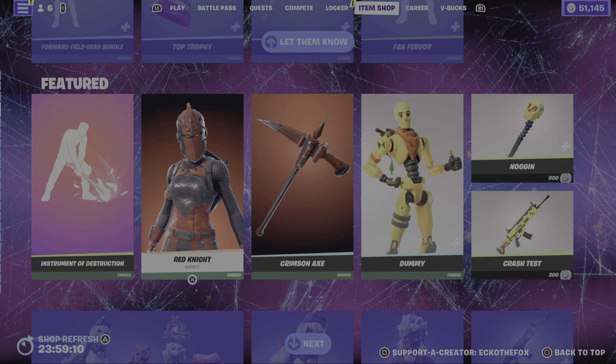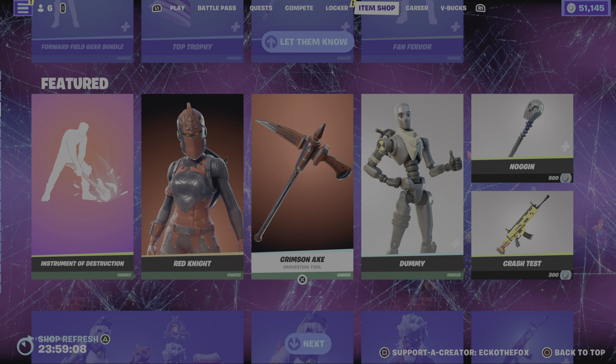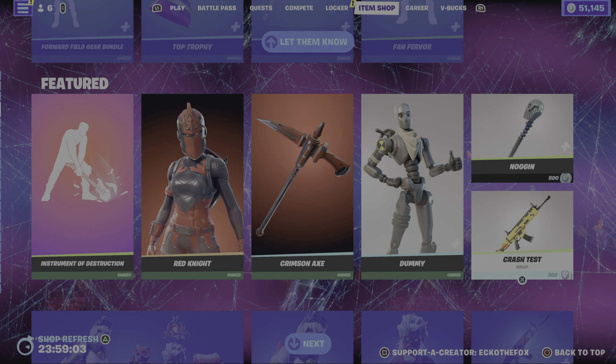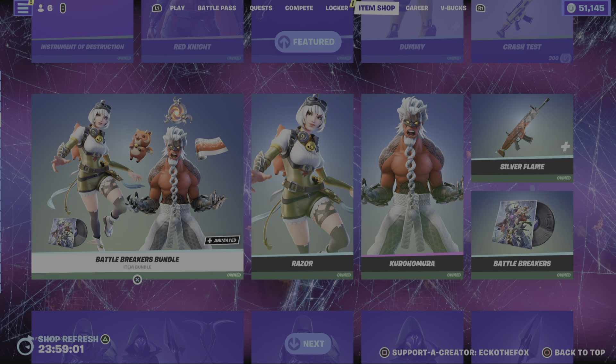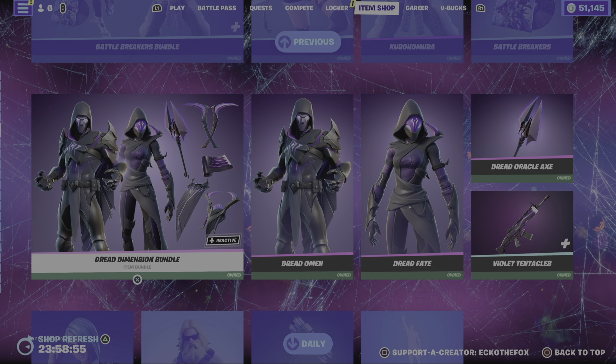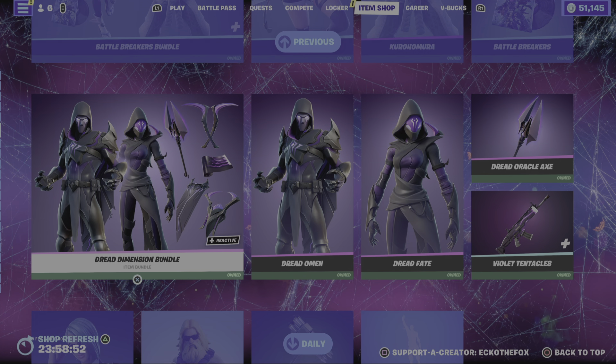We have Red Knight, Crimson Axe, the Dummy skin, the Noggin Crash Test wrap, the Battle Breakers bundle, and the Dread Dimension bundle.